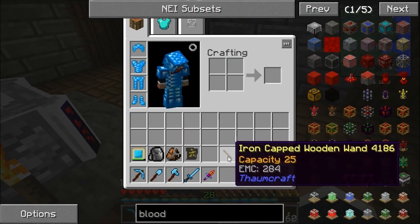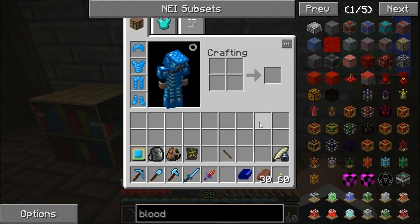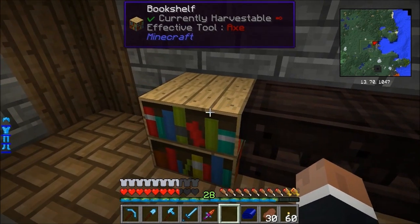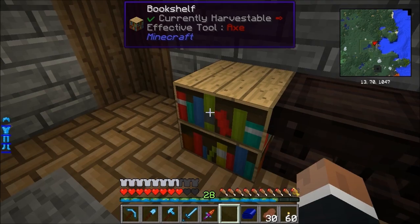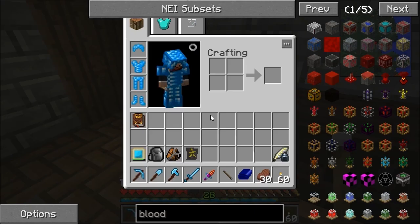You need to make an iron-capped wooden wand, scribing tools, and two of these tables - which are just two wood and three planks across the top, two planks and three slabs to get you these tables. You need two of them, and a bookshelf - which is of course three books with wood either side. What we want to do is click on that table with our wand - it gets us a Thaumonomicon. And then click on the other table with our scribing tools and that makes it into a research table.